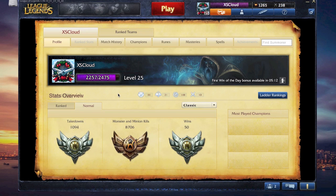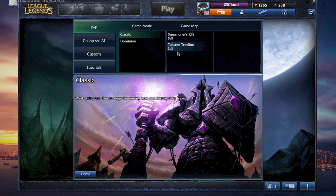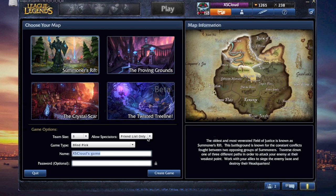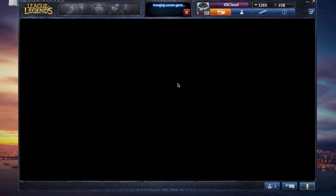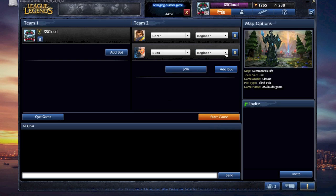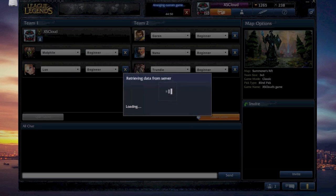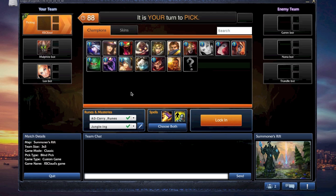I'm going to dive into a custom game and show you all the settings and stuff that I play on. I'll put this on 3 and just add some bots — Garun, Nunu, Jindomir, two Maple and Lux. These are my AD Carries: I have Ash, Gaitlin, Corki, Israel.